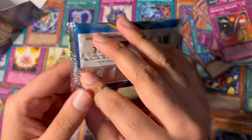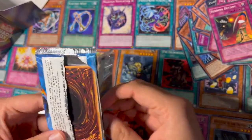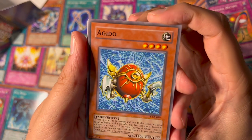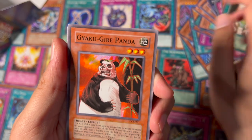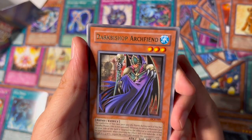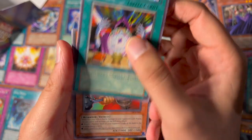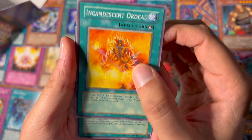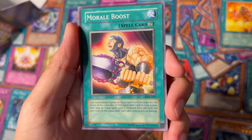For the last pack — Stardust Overdrive. We got Ito, Shooting Star Bow, the Panda, a random dog, Dark Bishop Archfiend, Spell Reproduction, Dark Scorpion, Incandescent Ordeal, and a Morale Boost.